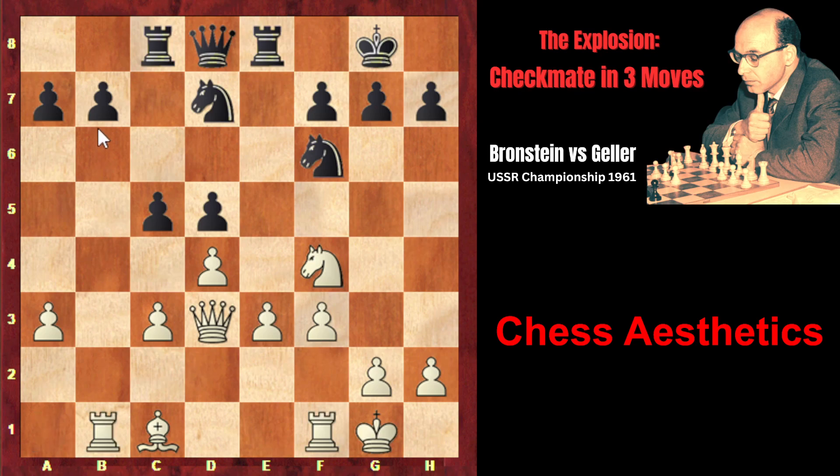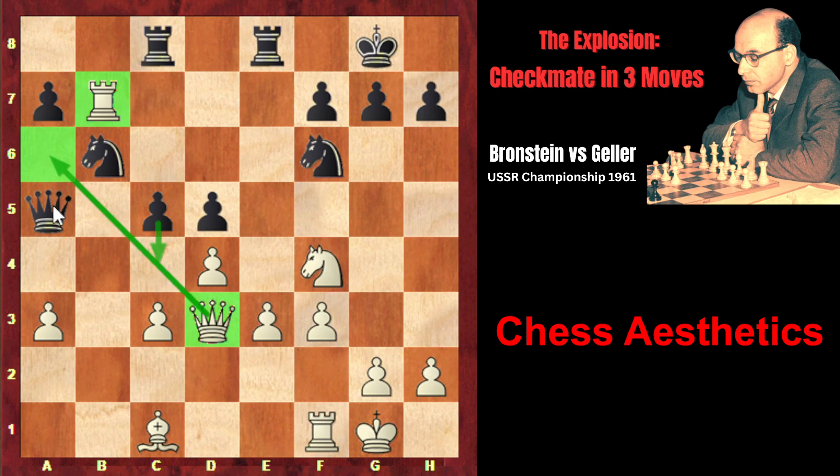Brannstein plays rook b1, attacking the pawn on b7. The natural defensive move b6 would have been too passive, because on b6 the pawn would have blocked the queen's diagonal. That's why Geller played Qa5, activating his queen and leaving the pawn unguarded. Geller thought Brannstein wouldn't capture on b7 — because after rook takes b7, he can play Nb6, the rook has no moves and is stuck on b7, and black threatens c4 closing the white queen's diagonal so it doesn't control a6, after which Qa6 traps the rook. However, in spite of all this, Brannstein still captured on b7, and Geller played Nb6.